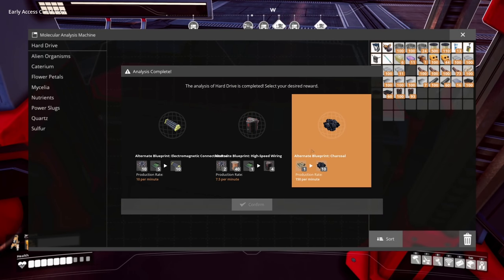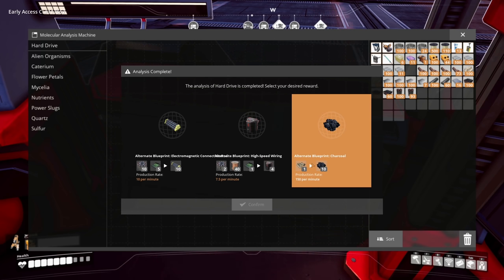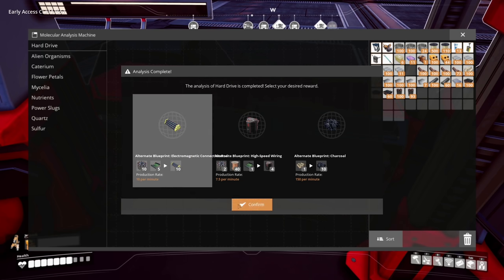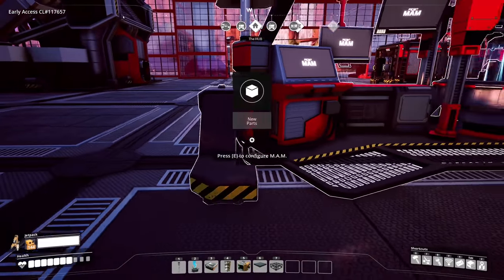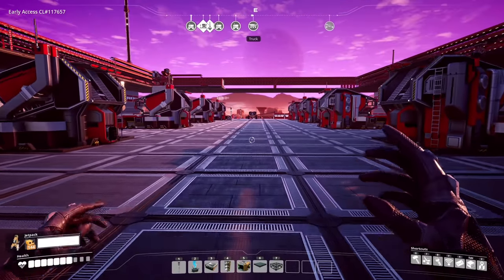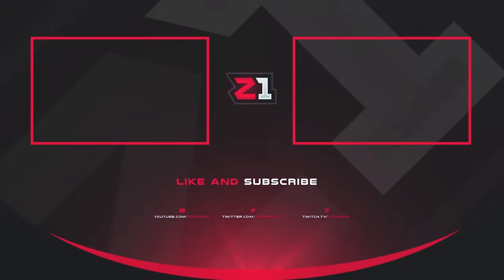We got another MAM research done. Let's see what we have: alternate charcoal — wood into charcoal, that's useless since wood has to be collected by hand. Electromagnetic — no thanks. High speed wiring — we don't even need that, it's more for space elevator stuff. I was really hoping to get polymer fabric because I really need to get fabric. Anyway, that's going to end this episode — have a fantastic day and hopefully we'll catch you in the next one!